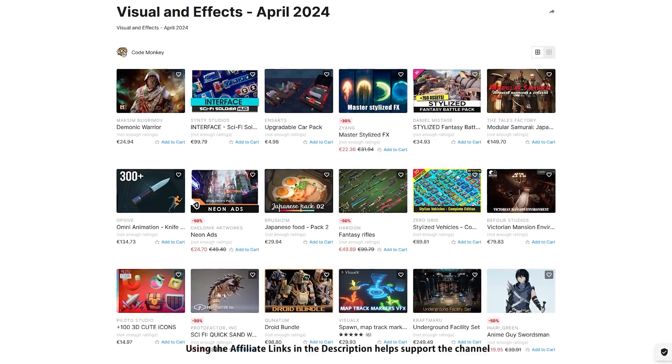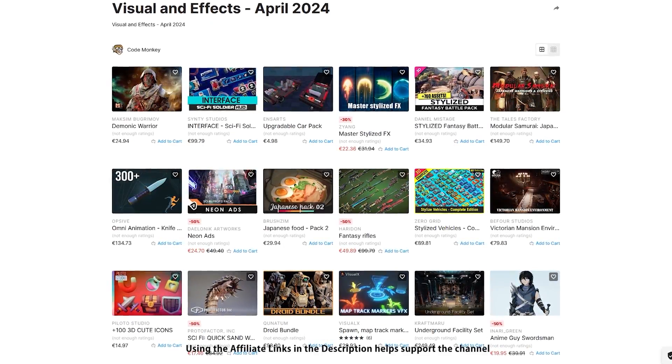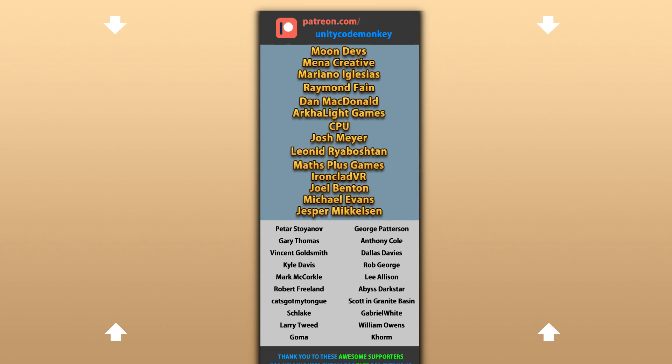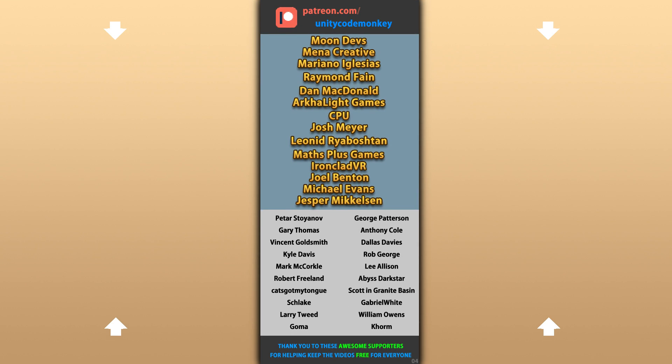Alright, so those are my top 20 new visual assets on the Unity store for April 24. There are links to all of them in the description, and as a bonus you can use the coupon code MONKEY10 to get 10% off your order. Alright, hope that's useful — check out these videos to learn some more. Thanks to these awesome Patreon supporters for making these videos possible, thank you for watching and I'll see you next time.